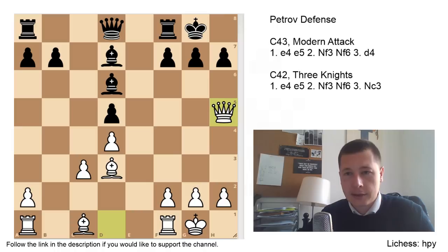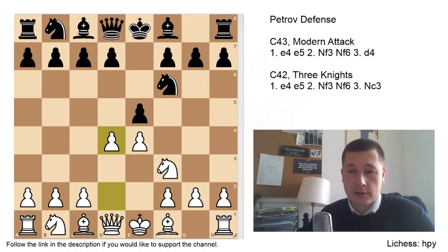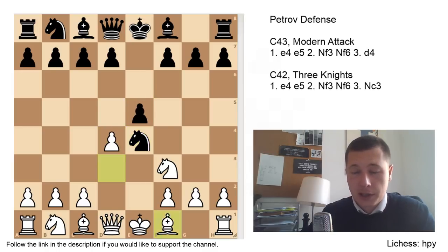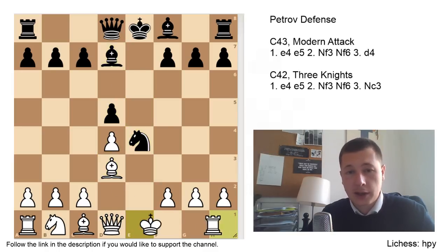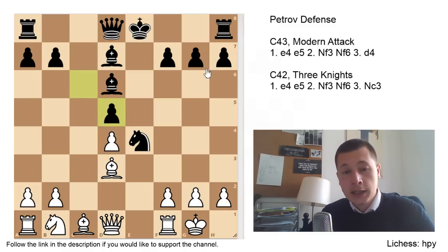On the other hand, the move d4 — the modern attack — is very interesting. You're basically giving black a chance to go wrong with a visually okay move on move 3, and white is already slightly better. If black plays correctly, then I really don't see any problems for white. This variation is perfectly fine, and I would love to have white here. Considering the modern attack, I've been looking at it closely, and I think I'm going to play it the next time I face the Petrov, because it seems very interesting.